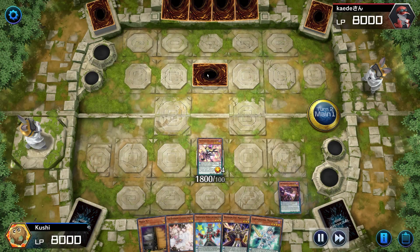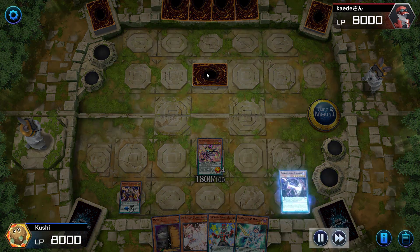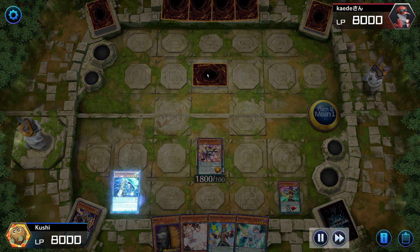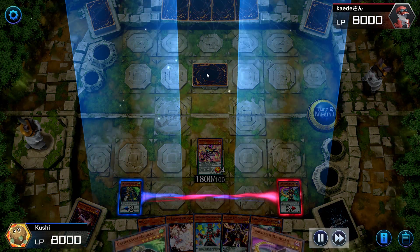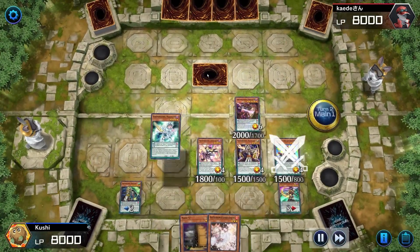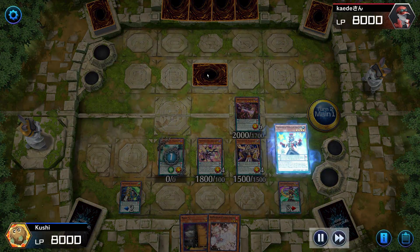Summoning Joker and Pendulum Sorcerer since I already have Wisdom Eye in hand. This is the game I had Chronograph — I'm thinking about what to do with it. I use Time Gazer's effect just because I want Chronograph in my extra deck. Did I need to do that? No, just did it. I believe during the attack he can't activate trap cards.